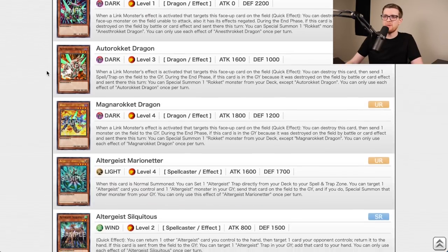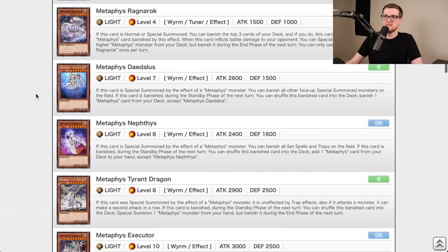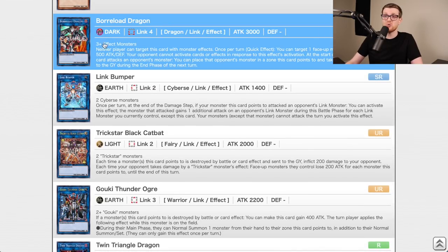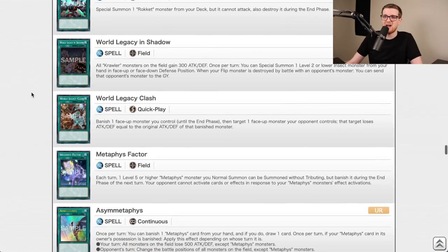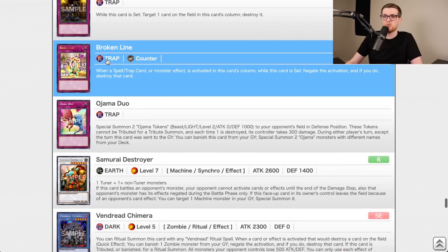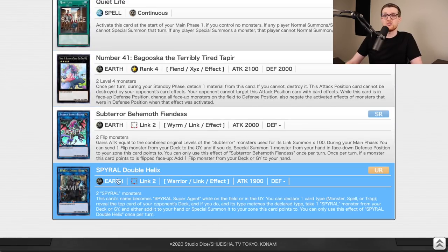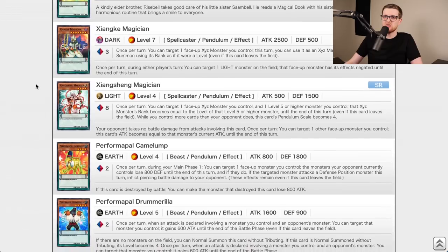Circuit Break is going to be better because it has Evenly Matched, which alone is good. Altergeist and the Rokket cards are decent archetypes. Amano-Iwato, Destrudo, Borrelload Dragon — which is just insane — Miss Ra's the Star Boy, Quick Launch, Personal Spoofing for Altergeist, Metaverse, Broken Line, Literalist, Recital Starling, Double Helix. I listed like 15 cards, so Circuit Break goes into A tier.